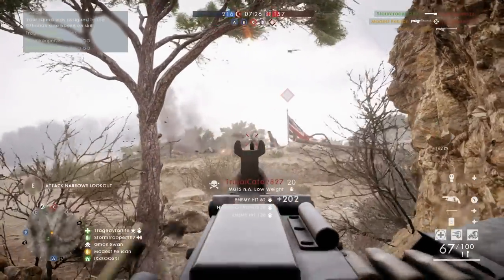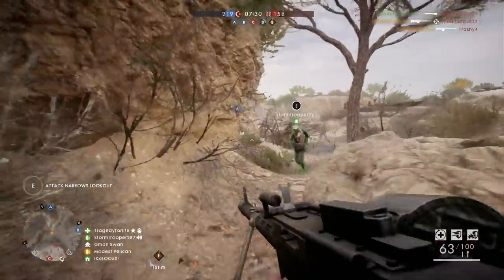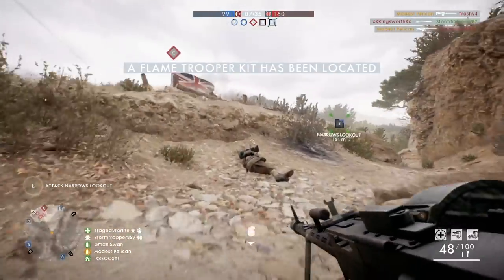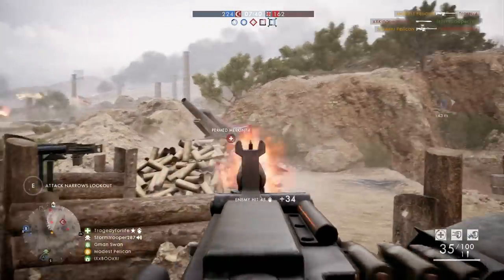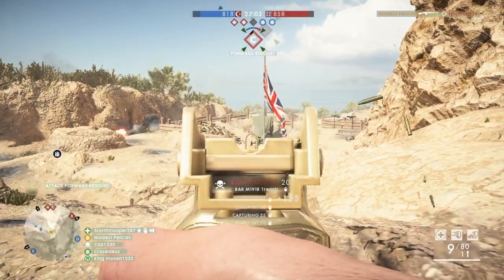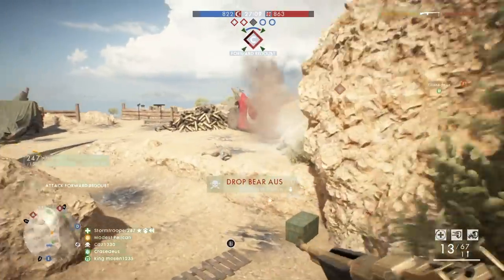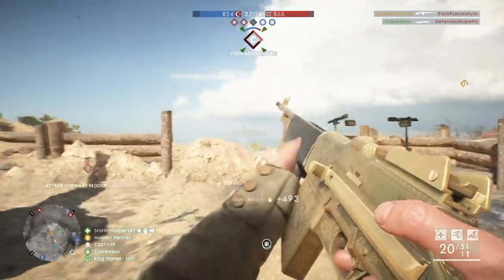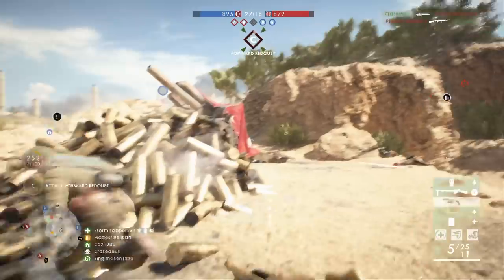Then there is Achi Baba, an infantry-only map which has players compete for a hilltop position and has similarities to the map Argonne Forest. Achi Baba is different to Cape Helles as you won't have the opportunity to get wet — this particular sandy region is drier than a nun's honeypot. This map can offer amazing moments and gunfights but can also turn into a bit of a clusterfuck or, at its worst, a one-sided spawn trap. Realistically though, this is just the nature of small infantry-only maps, and I for one really enjoy not having to deal with pesky tanks.